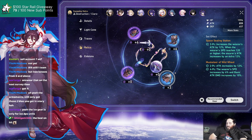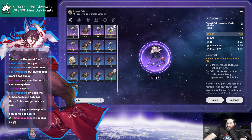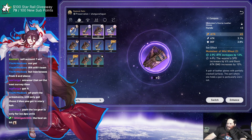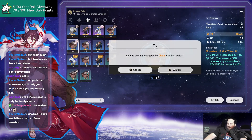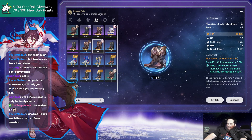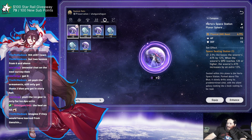Being able to save gear sets would be a massive quality of life improvement. Instead of coming back and going, 'okay, who did I give these pieces to? Oh, Clara was using this one,' you'd just load the preset. I moved all the same gear from the main character over to Clara for the last fight, and while I know where most of it is right now, I shouldn't have to manually hunt for it.